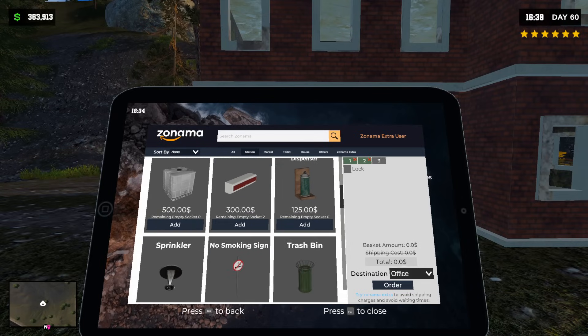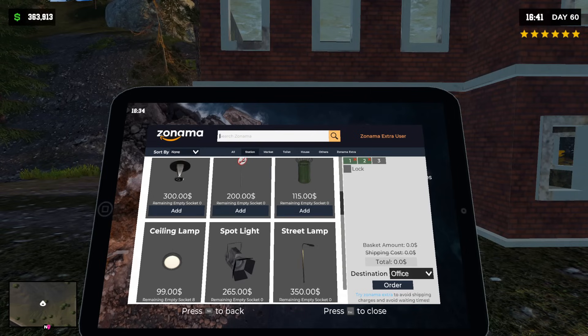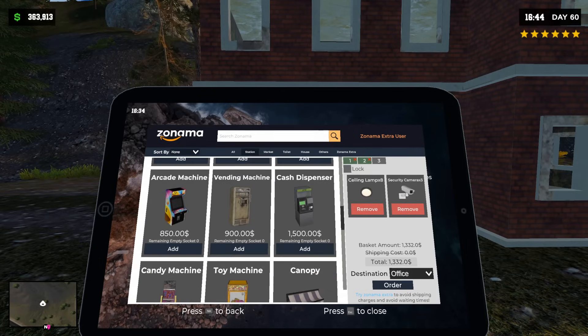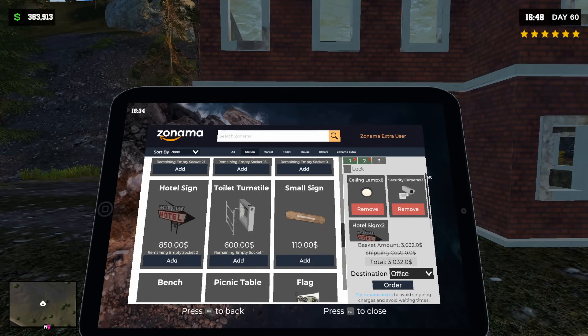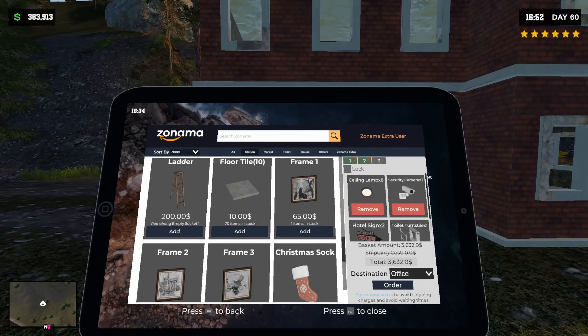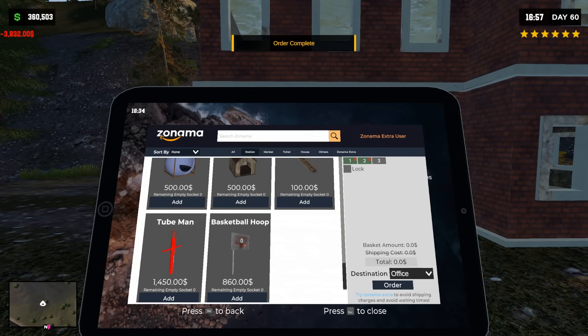The strategy here is to go to Amazon and scroll down very slowly and look for anything that says 'empty socket' with a higher than one number. We need eight lights — grab eight lights. Three security cameras — sure, if they're going to be sleeping here, they need security cameras. Hotel sign — get two of those. A toilet turnstile. We got the floor tiles as well. I think this is all we need, so that's going to be shipped over here to the office.